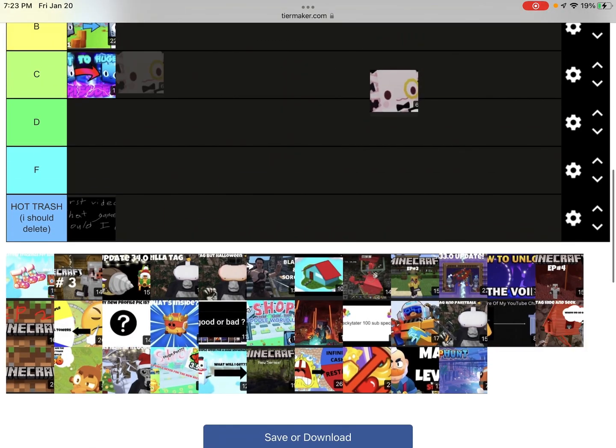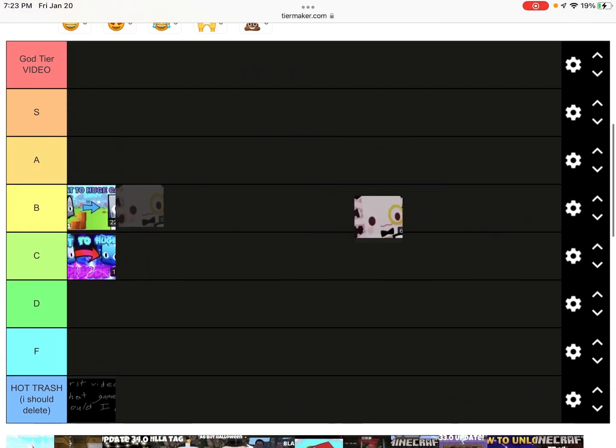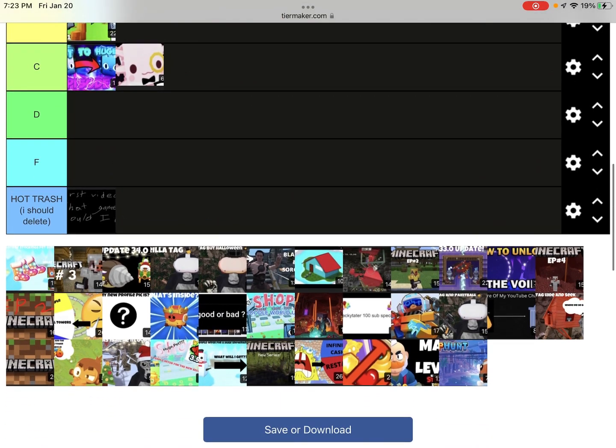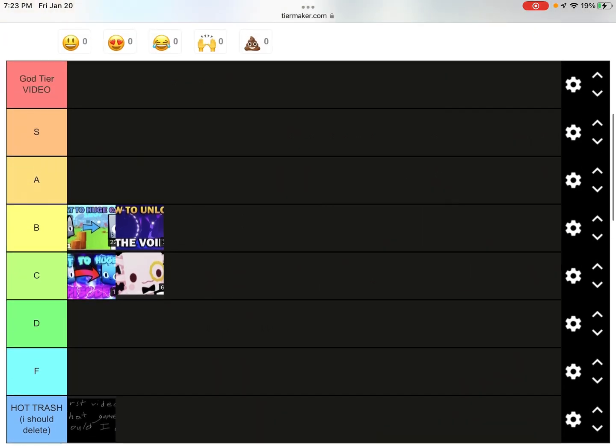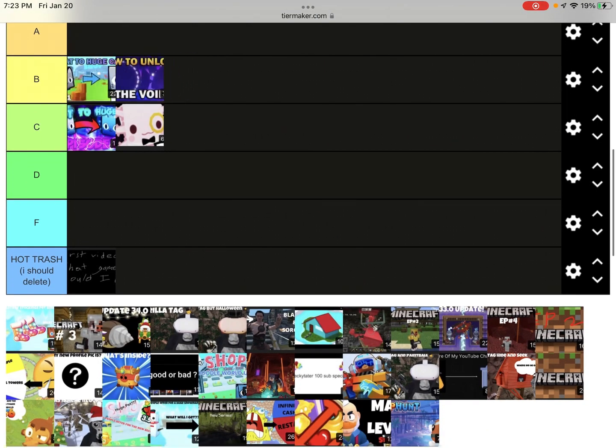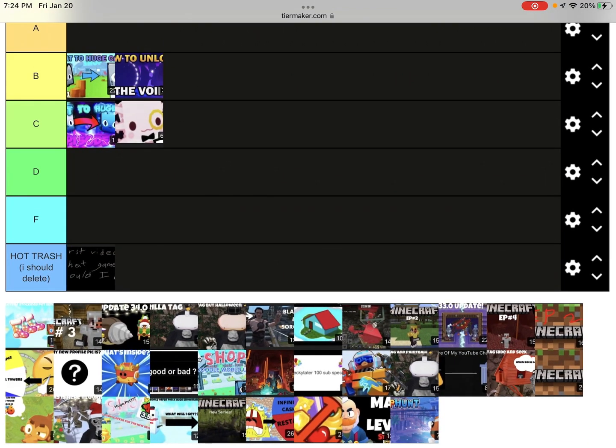Next we have my third Best Simulator X video — I love this video, but it's kind of short and it got a copyright claim. I'll put it in C tier. Next one is 'How to Unlock the Void' — I think this was just a super helpful video overall, so I'm gonna put that in high B tier.